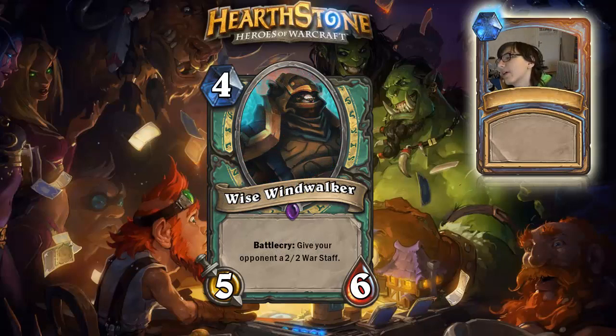Next card is our first epic: 4 mana 5/6, Wise Windwalker, with a battlecry that gives your opponent a 2-attack, 2-durability War Staff. Basically, I think this is a low-mana Mukla. You can also have 2 of these in a deck since it's an epic, not legendary like Mukla. This is going to be a great card if you have Ooze in your deck.